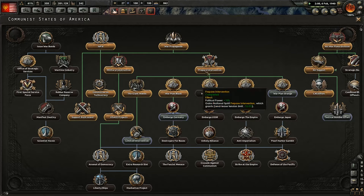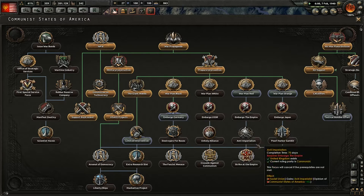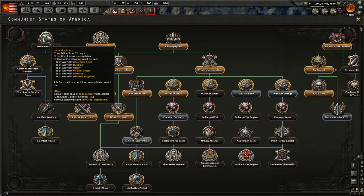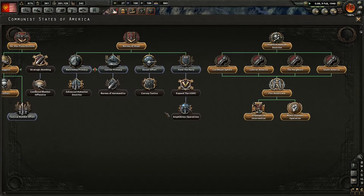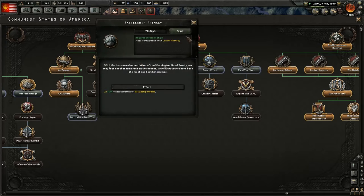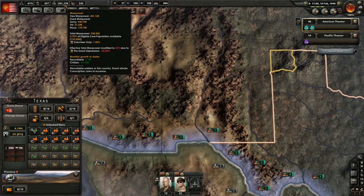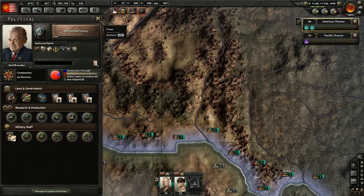Communist States trade relations minus 100. Let's actually do limited intervention here - we can send volunteer forces, but we've got to be at war with Germany. I forgot about that, that's kind of important. Let's actually do battleship primacy - I like that. We've got low manpower; effect on total manpower modified due to the Great Depression, so we've got to get that figured out, which we can't until we can issue war bonds.